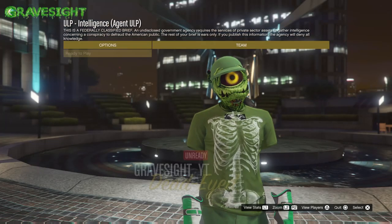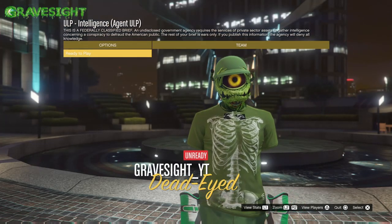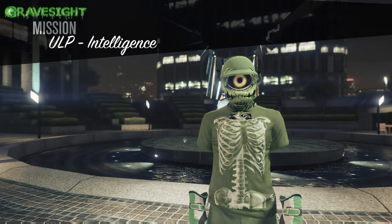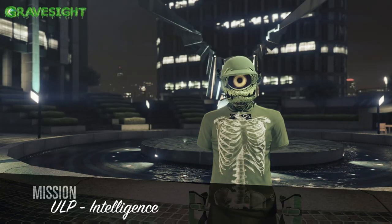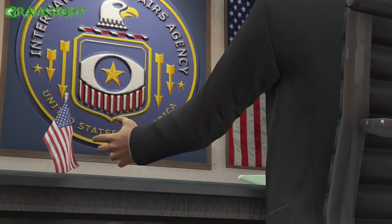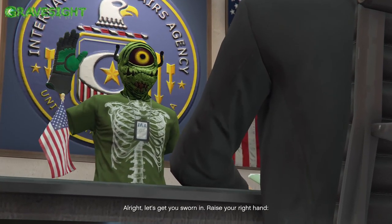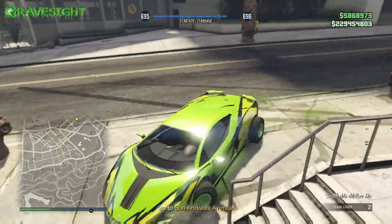When you start up the job you should spawn with the eagle in the background just like this — that's going to let you know that you hit the glitch correctly. We'll go through this cutscene real quick, and as you can see I just got the IAA necklace applied to my outfit.